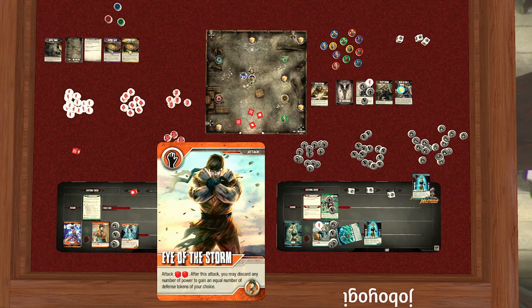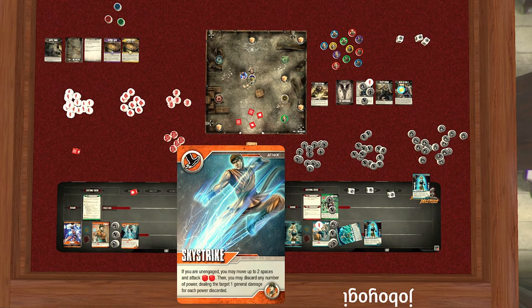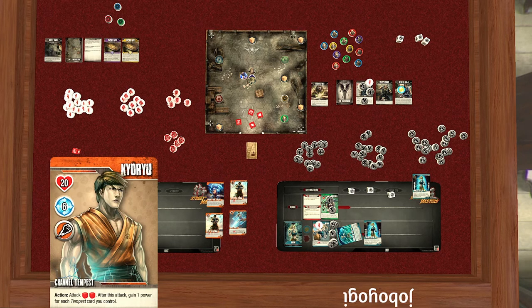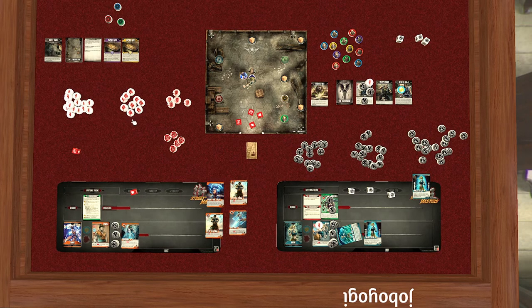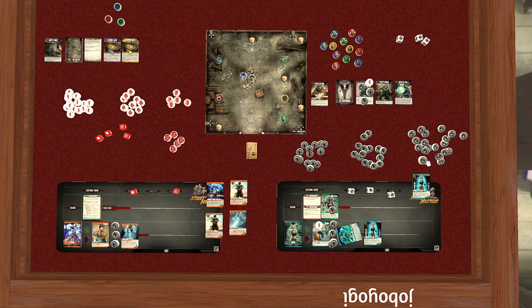If we attack with Channel Tempest we gain one power for each Tempest card we control — so it makes sense to use our action step to attack with it. We roll, and that does two fist damage. He had two fist defense tokens which get removed. Then we gain one power for the one Tempest card we control — flip that defense token to its power side.